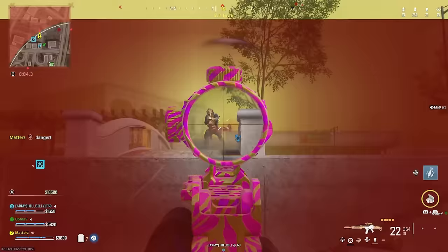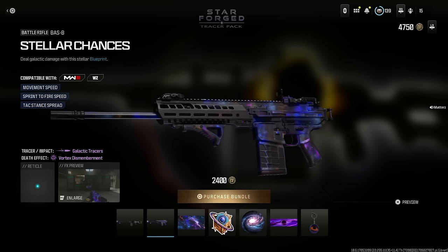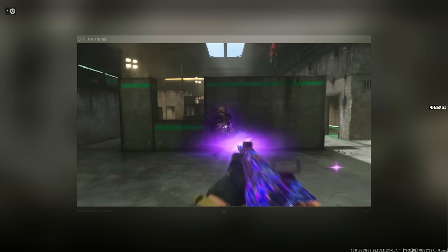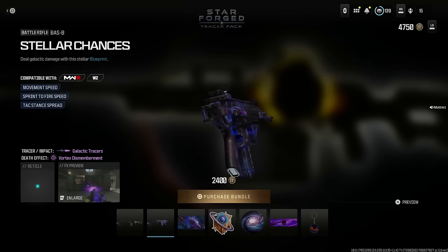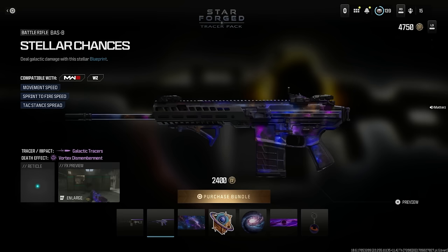In the store we just got the Star Forge Tracer Pack bundle for 2400 CoD points. It includes a Pulling Me Out 762 weapon blueprint, a Bass B blueprint that's pretty much a mastery camo in the store — interesting choice. The galactic tracers look pretty fire, and the dismemberment effect is cool too. You also get a loading screen, weapon sticker, emblem, calling card, and charm. The Bass B skin is really cool — it's basically like an Orion or Interstellar mastery camo that you can buy instead of grind for. That's probably not something they should be doing, but at least if you're spending money you're getting a decent skin.